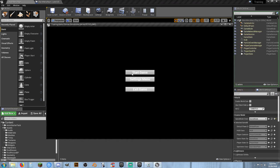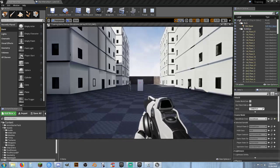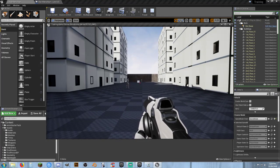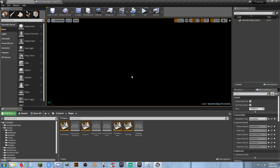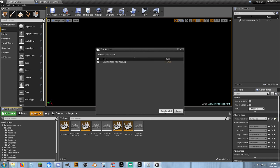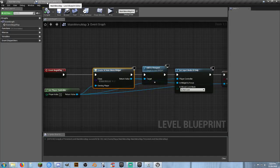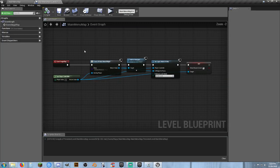When we're playing and hit escape, it just kills the game in PIE mode. But if we actually launch as a standalone, which simulates the player being in the game, we won't be able to exit at all. So we need to create an escape menu — same concept as the main menu.